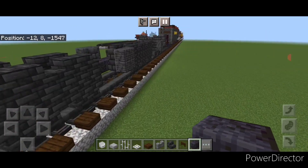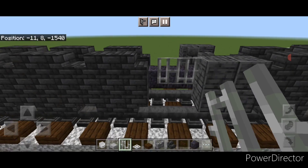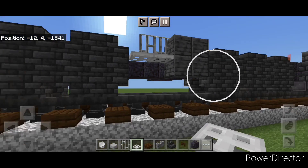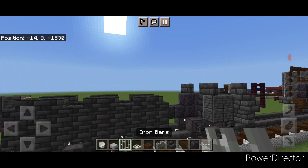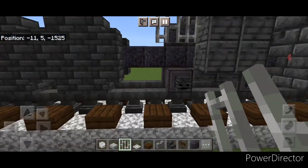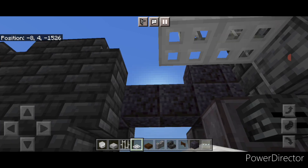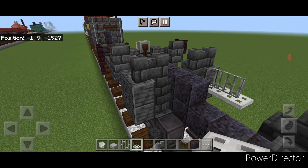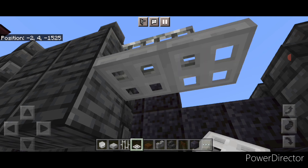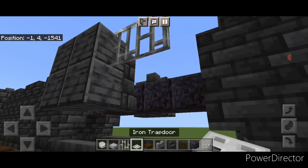Now do the driving rod. On the top of each piston put two iron bars, and under the iron bars put two iron trapdoors. Do the same for the front piston — two iron bars on top, two iron trapdoors under. Then get the other side: two iron bars and two trapdoors under for each piston on this side as well.